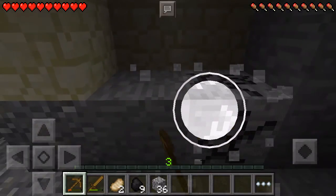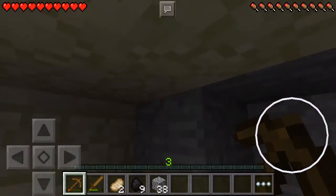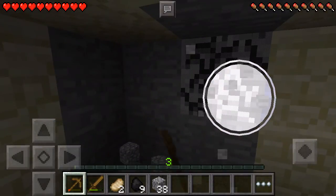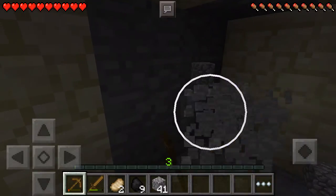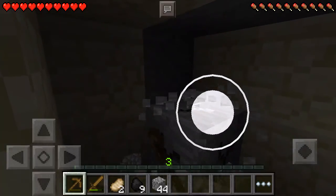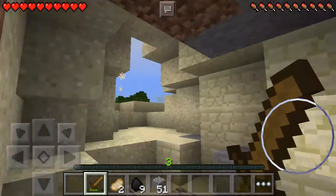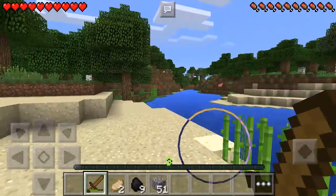Guys, right now we're just mining cobblestone. Why does the sand not fall? It's so weird, I've never seen that before. Our wooden pickaxe is getting low on health - yeah, it's gonna break real soon. And break. Okay, now we're gonna start heading back home. We got 51 cobblestone, though I don't know if that's gonna be enough honestly.